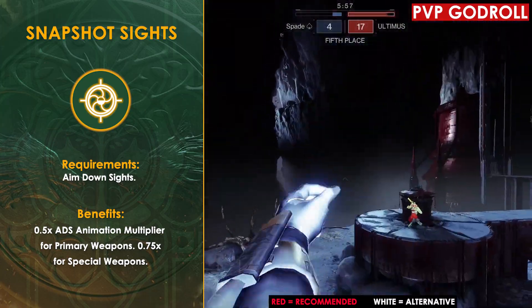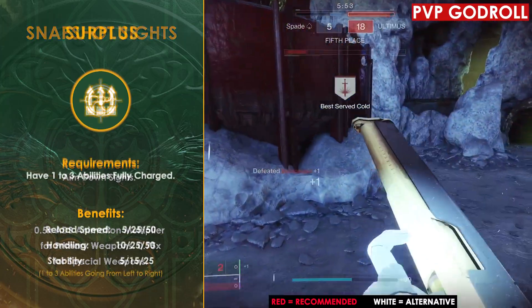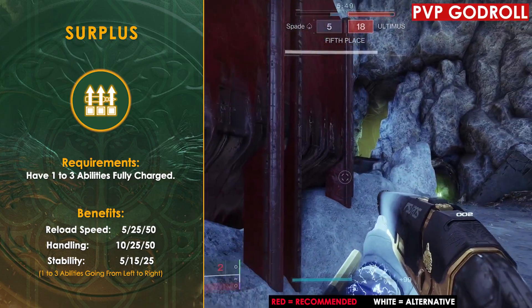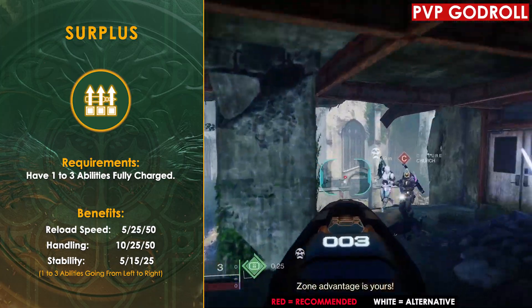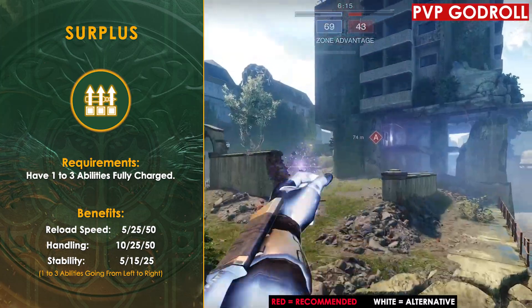Snapshot is rather nice on Pinpoint Slug Shotguns, especially if you're trying to get the one-hit-kill headshot. As for Surplus, this can be a great perk if you're the type of person that likes to hold on to your abilities, and it's a decent substitute for Threat Detector — because even at just two stacks, it's going to give you a plus 25 to your reload speed and handling, as well as a plus 15 to your stability.